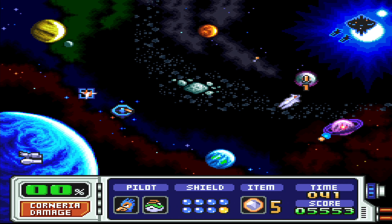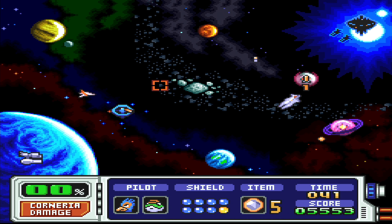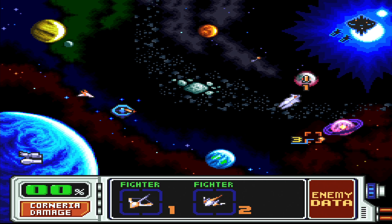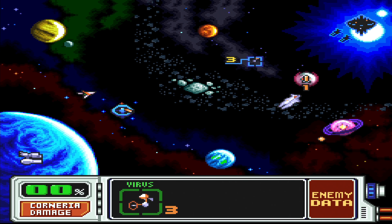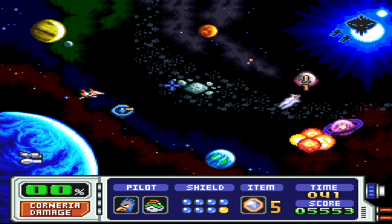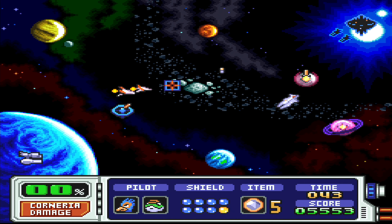Last time we started fighting Andros again, because he has returned and has once again built up an army to take out Corneria, and we as the Star Fox team have been hired to stop him. Last time we took out the first planetary base and even the first carrier base, but in the meantime a couple of new things have appeared on the map — a virus, for instance, which can corrupt our defense system, but it does not corrupt it now, so it's able to take out his missiles for us.